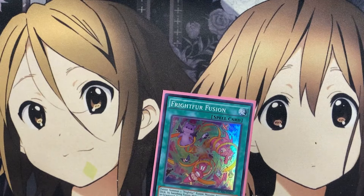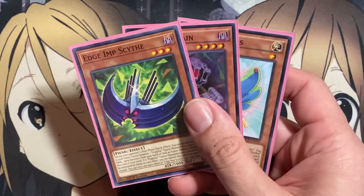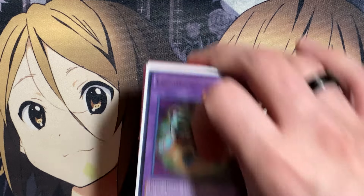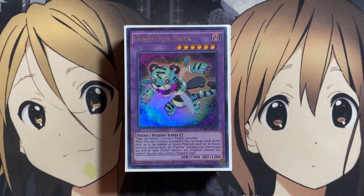You have more draw power when you open up cards like Toy Vendor, but if you're going for a basic fusion play, you can still rely on that in the deck as well. But that is it for the deck profile — I hope you all enjoyed, and as always, until next time, please don't forget to leave a like and subscribe. Kira Twig out.